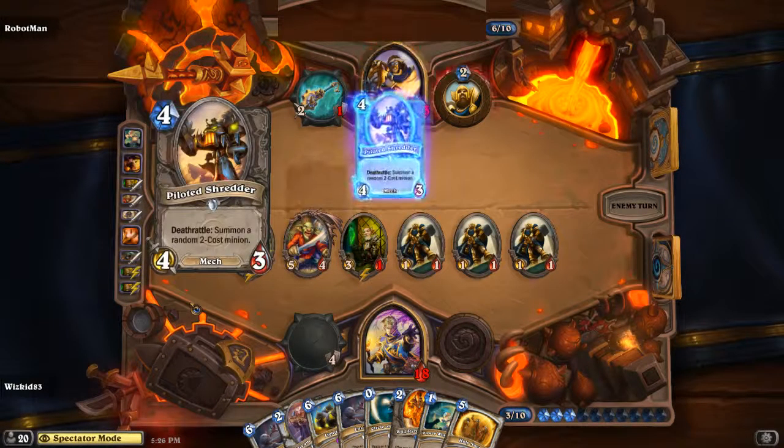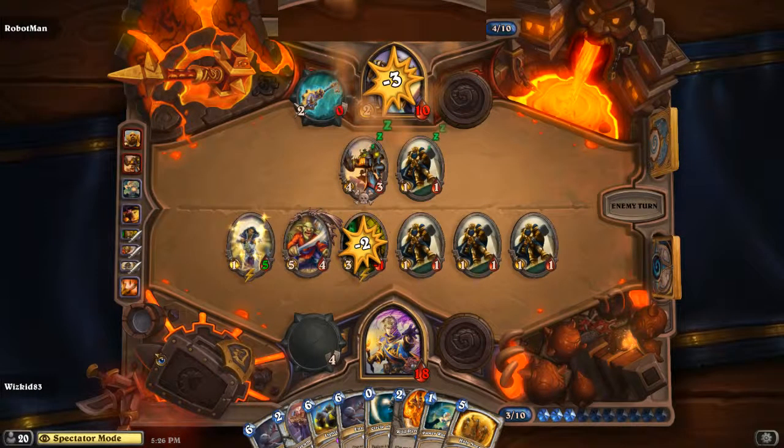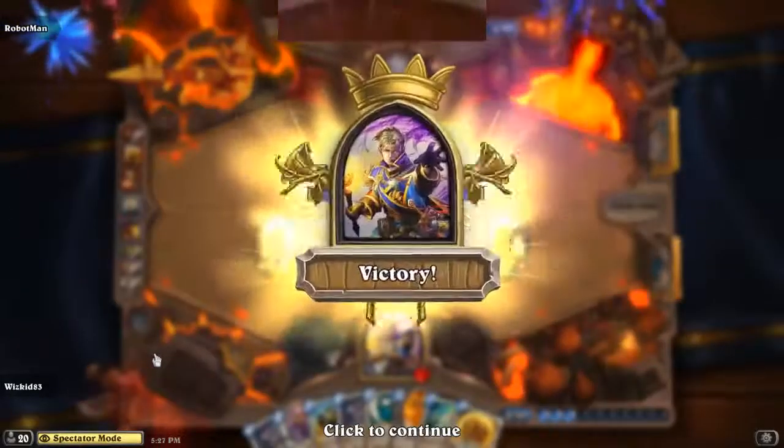Whiz Kid with the heals — it looks like Robot Man doesn't have a whole lot left, having used both Consecrates. We see another Piloted Shredder. Counting the damage — six, nine, ten, eleven, twelve, thirteen — yeah, he's definitely got lethal. So Robot Man came down to Whiz Kid just having very awesome Deathlord plays where both Deathlords took out owls, which prevented stuff from being silenced. Amazing card draw, able to trade very effectively. Both players are now one win apiece — on to Game 3.